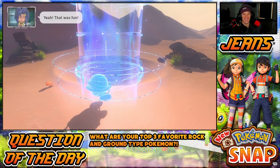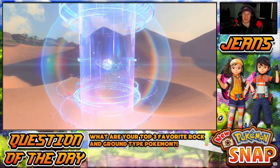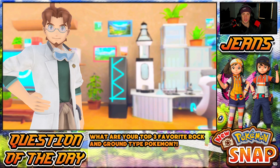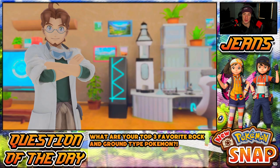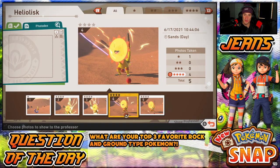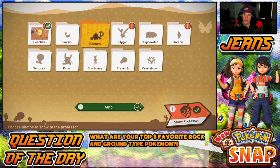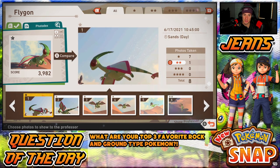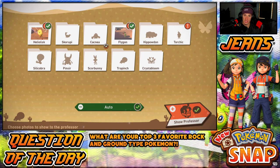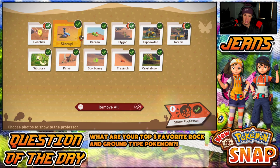We just missed the picture, we were too slow. Scorbunny — I love when he runs, how his feet go. Flygon's above me again. Palpitoad doing anything cool? We got Pincer again — get a few pictures of him in the sand area. Scorbunny again, you know these Scorbunnies look tough just running around the sand. The other side was a little bit better — I feel like we got some cooler photos, some new photos, hopefully some four-star photos.